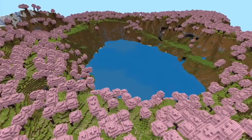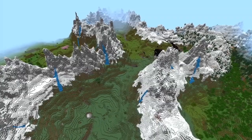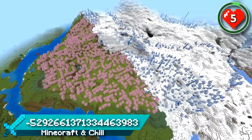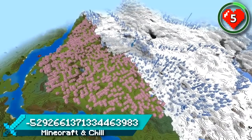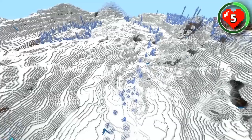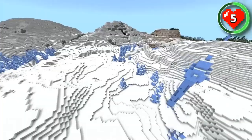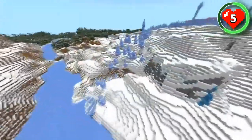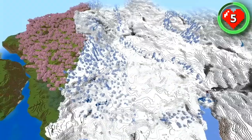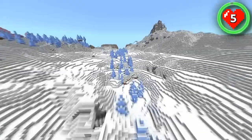Thanks for making it this far into the video — a massive cherry lake and the biggest mountain crater ever are among the seeds still to come. This seed spawns you next to another cherry grove and ice spikes combination, but just a short adventure into the snowy plains and you'll notice an extraordinarily long ice spikes path. Stretching hundreds of blocks, it's the biggest natural path we've seen. You could use it to guide people to your ice palace built right next to the cherry blossom forest, or build your own custom ice spikes and extend this path to every point of interest you come across.